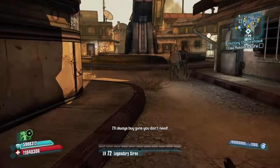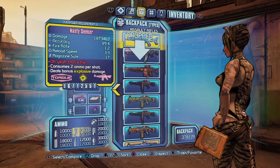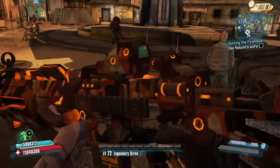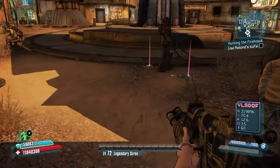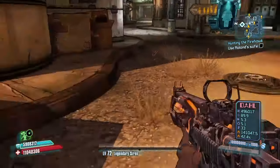I'm going to go back — you see I have no gun in my hand. I'm going to drop four guns just to show you how to do it. 375 is what's in my backpack right now. I'm going to pick these guns up as my equipped guns.